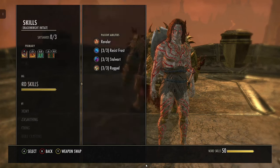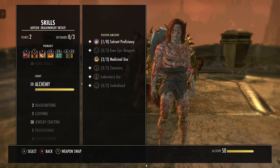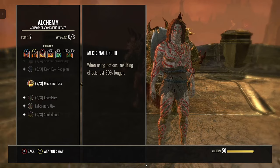Make sure you have your assault and support line passives as well. I'm running a Nord on this character — I'll discuss race in a minute. Also make sure you have Medicinal Use so your potions last longer.